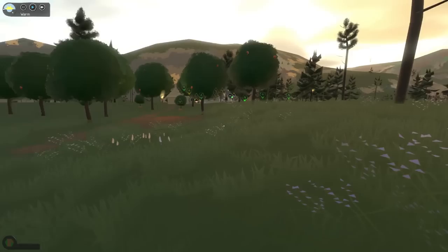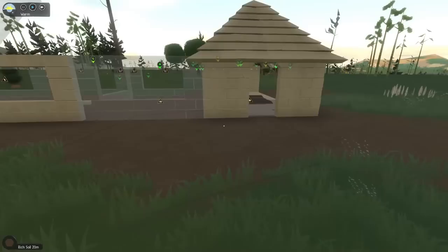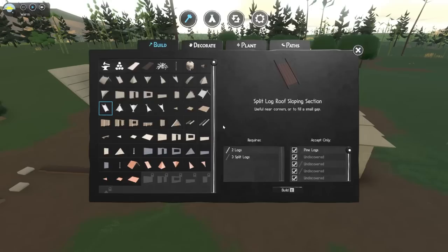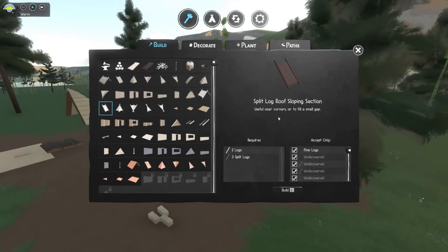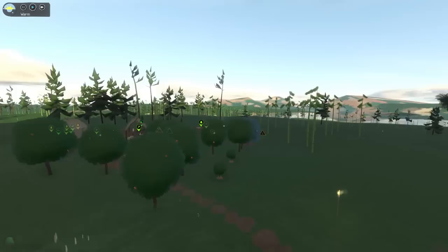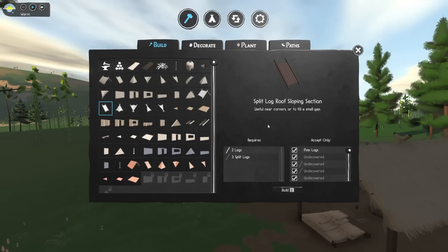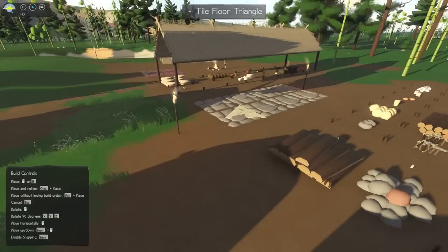As well as new material types for building, there are also a bunch of new things to actually build. There are lots of different roof types — you've got internal corners, so you can make corners in your buildings now, and a lot more control with smaller roof sections that fit into little spaces. You should be able to make a roof for pretty much any shape you've got. This took a huge amount of work — probably the majority of the time in this update.